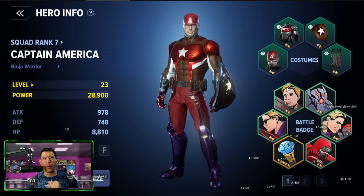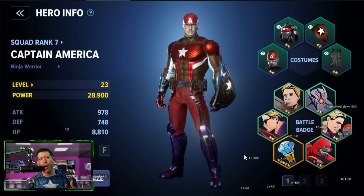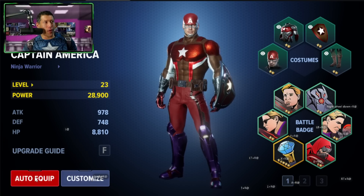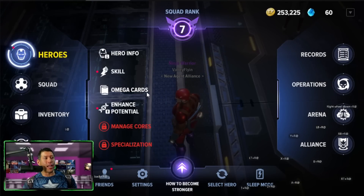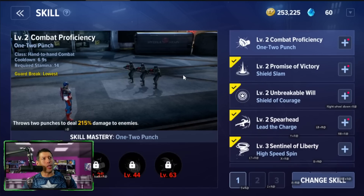Battle badges are similar to armor. If you want to equip them easily, just use the auto-equip button — it equips the strongest one you have. You get a lot of those badges from Blitz; I did a few Blitz runs and got some badges there.